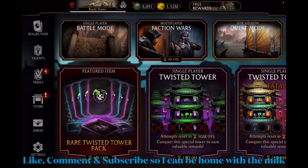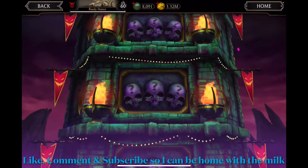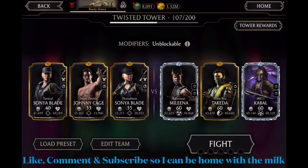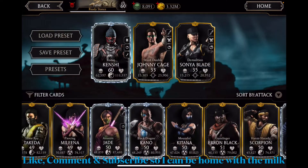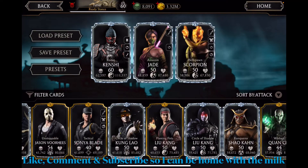Welcome back to another Mortal Kombat Expo video. I will be continuing the Fatal Twisted Tower and I left off at match 107 with Renevis Mileena, Shira Ryu Takeda, and MK11 Cabal. The modifier is unblockable — enemy special attacks are unblockable — and I'm gonna be using Ronan Kenshi, Assassin Jade, and Hellspawn Scorpion.